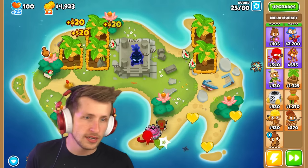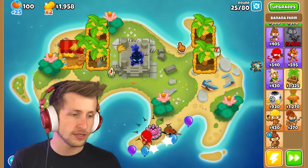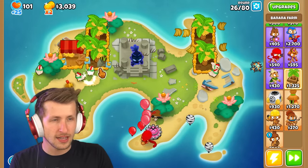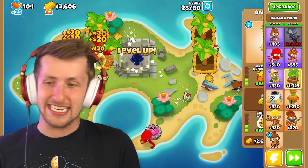I can't find a good spot for the ninja - I'll just put him right here. Let's get these upgraded and get some marketplaces. Purple balloons, we're going pretty well. Lead balloons - Adora can hit lead balloons, right? I'm almost kind of sure she hits lead balloons. Please hit lead balloons.